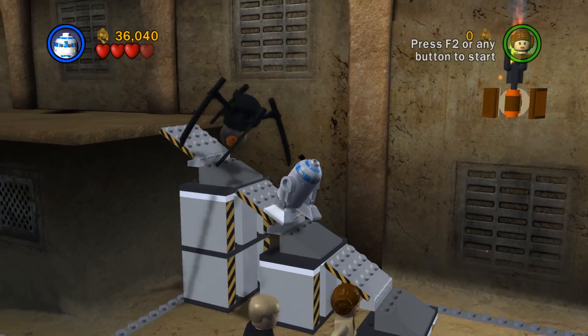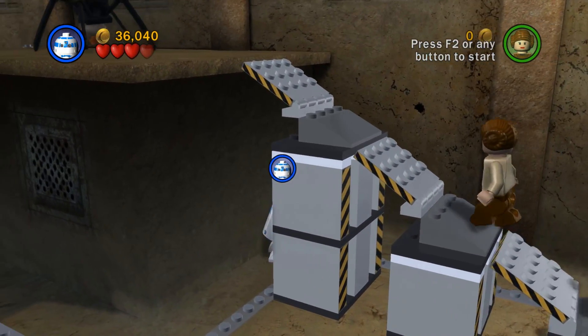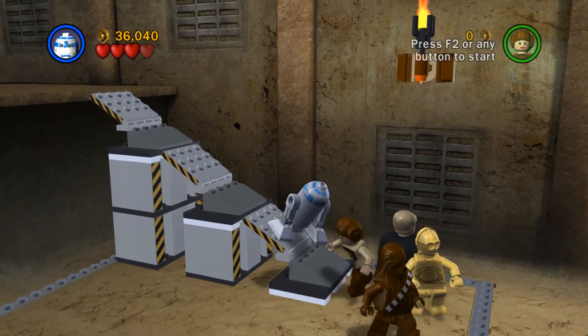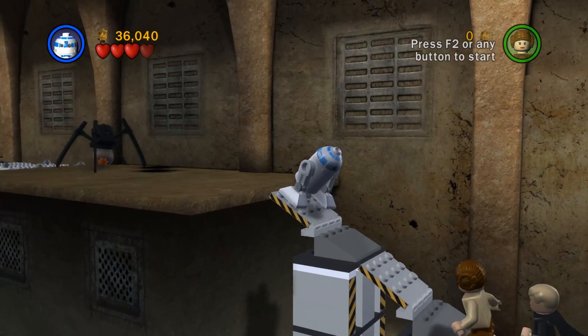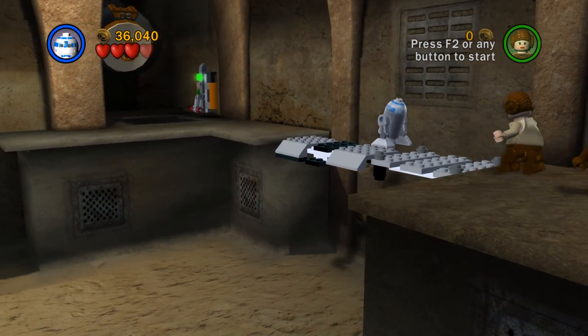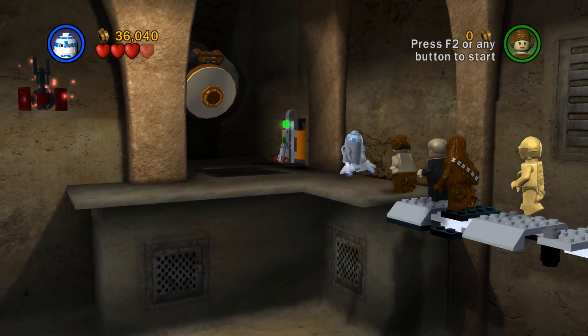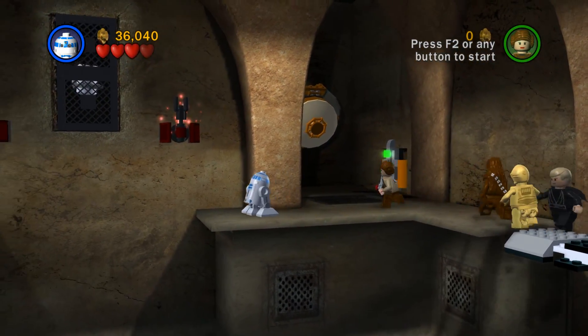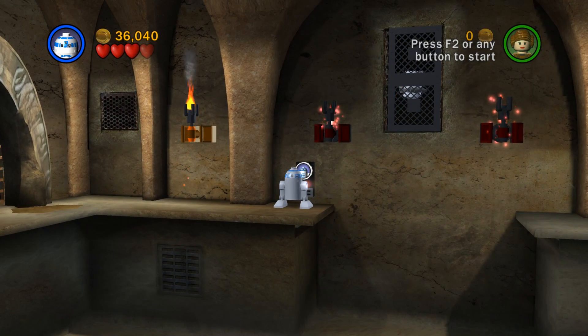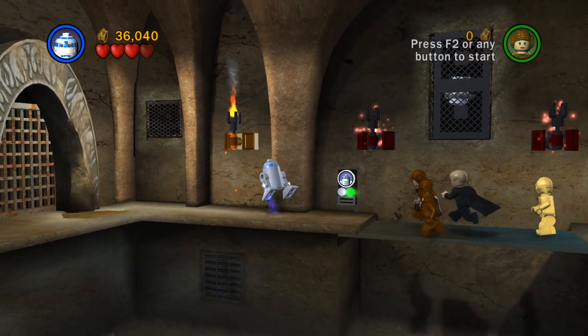He wants to go up there too — look at him. He's got a little place to be. Try again — come on, there we go. We need to go just over this way, and we should just be able to float across — no problem. And what does that do for us? Opens up a bridge — very nice.